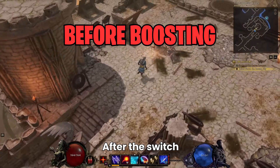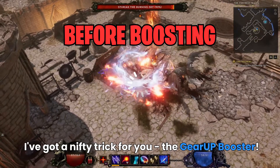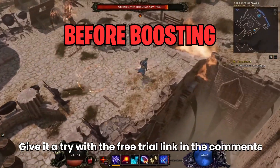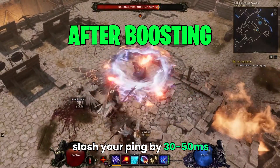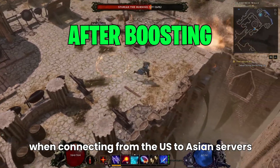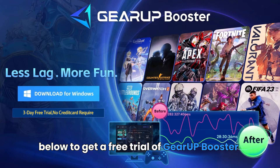After the switch, you might notice a ping bump due to the longer server distance. I've got a nifty trick for you: Gear Up Booster. Give it a try with the free trial link in the comments. Our tests show that using Gear Up Booster can slash your ping by 30 to 50 milliseconds, giving you an edge in Dungeons & Battles when connecting from the U.S. to Asian servers. Click the download link in the comments below to get a free trial.